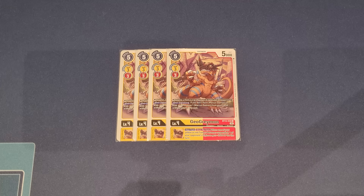The new GeoGreymon also has the same inheritable as the BT12 Agumon: your turn, once per turn, when one of your yellow or red tamers becomes suspended, you get to minus 2000 DP to one of your opponent's Digimon. You definitely want to maximize this, especially since it lets you play Marcus for free.